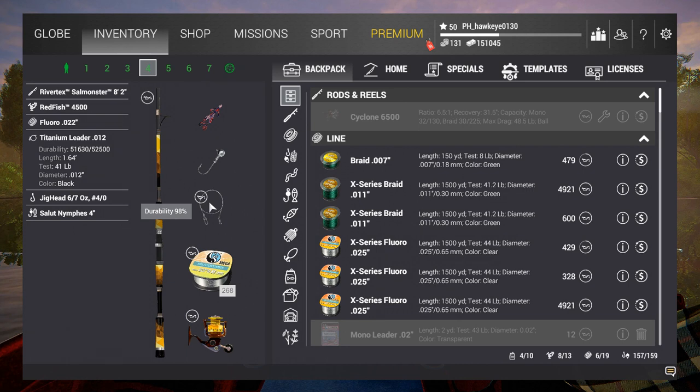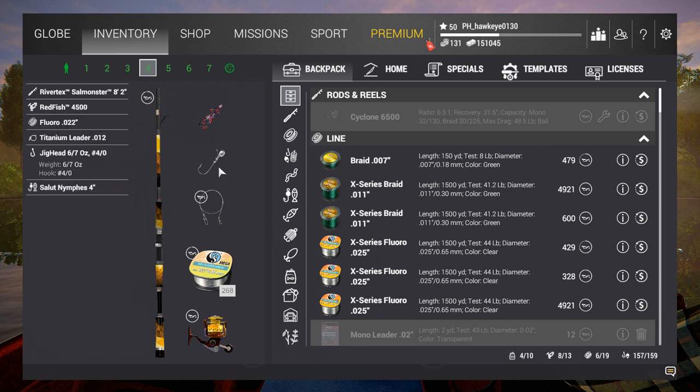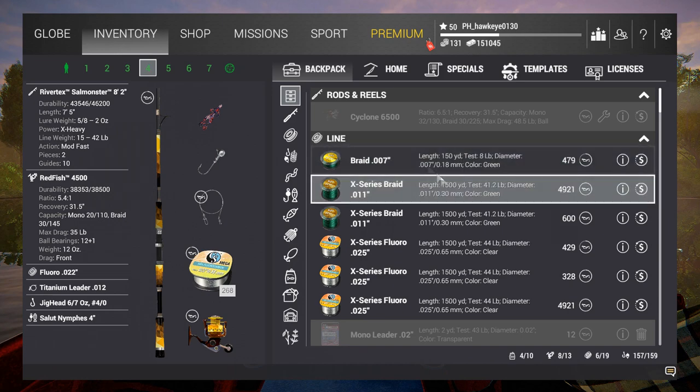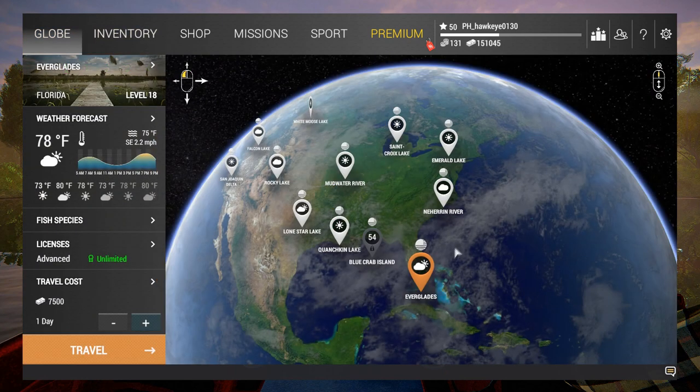I don't have any titanium leaders that fall under 41 pounds, but I think I've got everything set up good enough. This particular jig head is at six-sevenths of an ounce with a four-aught hook. If that doesn't work we may have to go up to a six-aught, maybe a little heavier, but we can go up to two ounces so that's not really a problem. Let's check the globe — we are going to the Everglades.